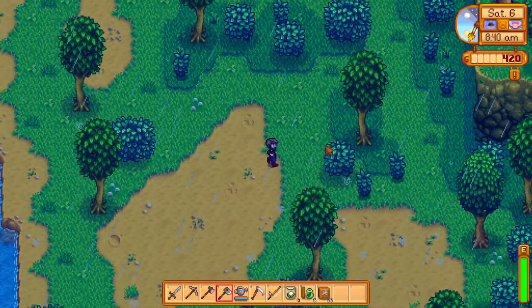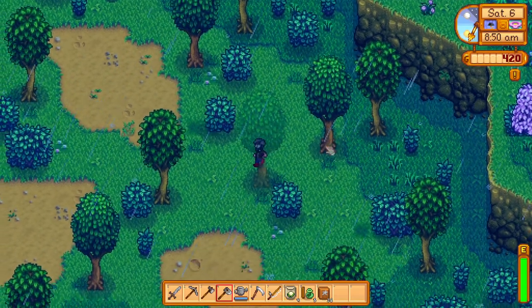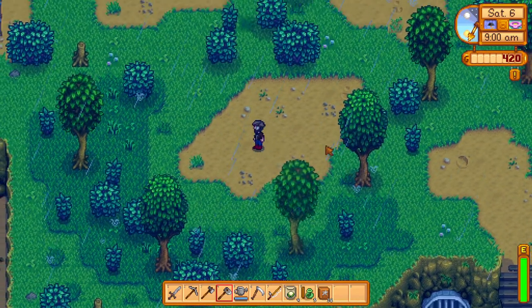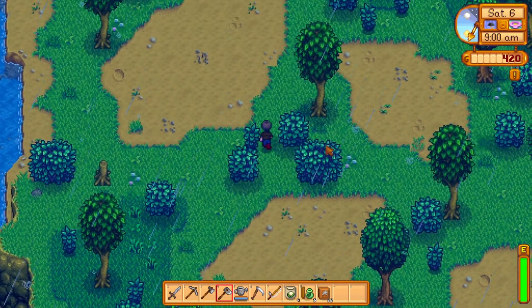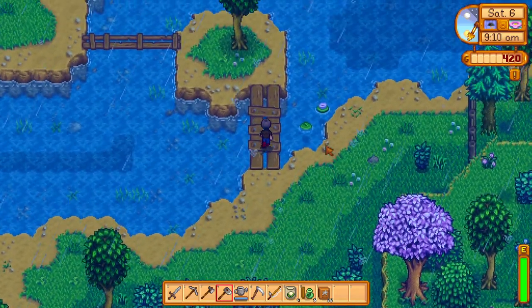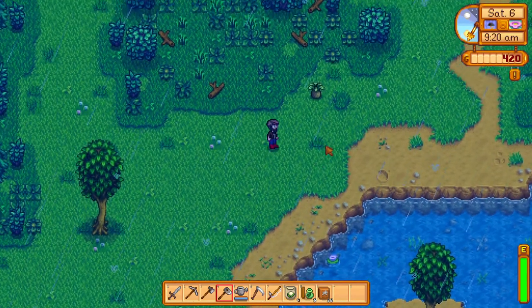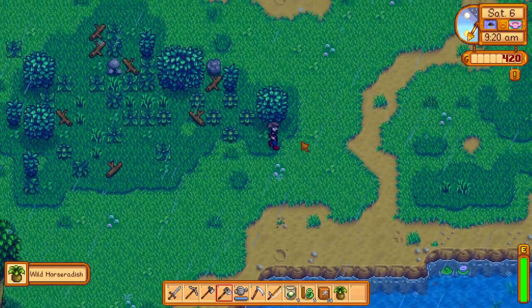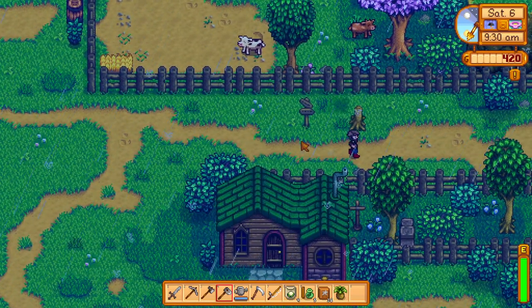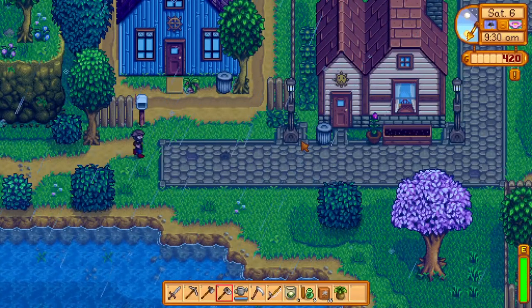I'm going to look down here to see if there's a horseradish — no. Oh man, we need to find one of those. Every time we do a bundle early on we unlock another whole room — and there we go! Yes — done! Perfect. Now we go buy some seeds, put the horseradish in the community center, and that should unlock the pantry.